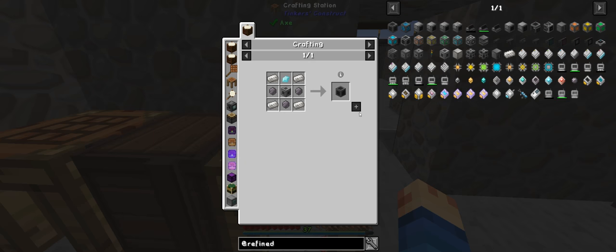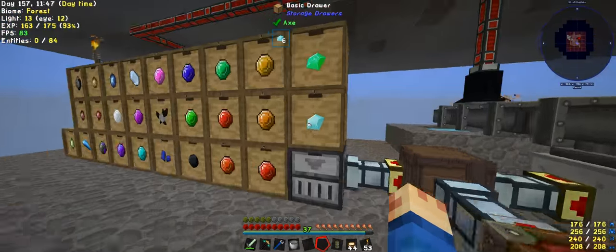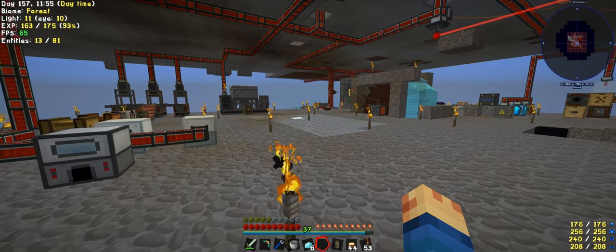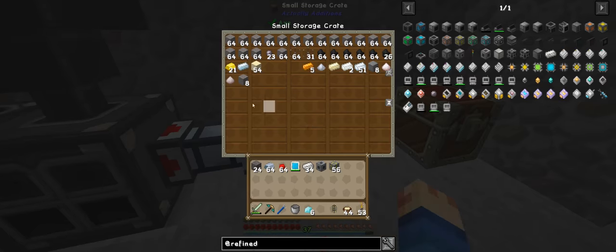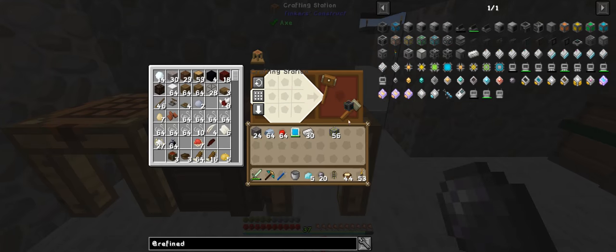We need to finish off the controller, which needed a diamond — hopefully one has shown up, and six has. We'll grab all of them. We needed silicon — we have 23 — so we should be able to make a controller. Bam! That's the first part.